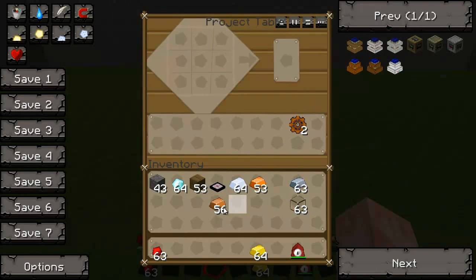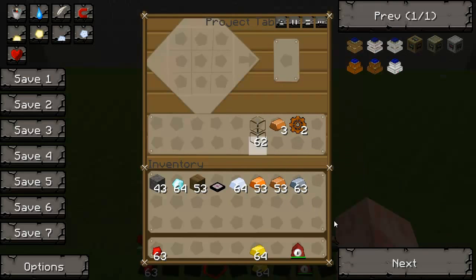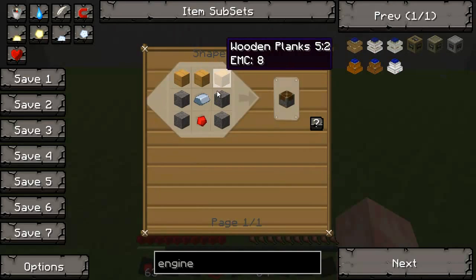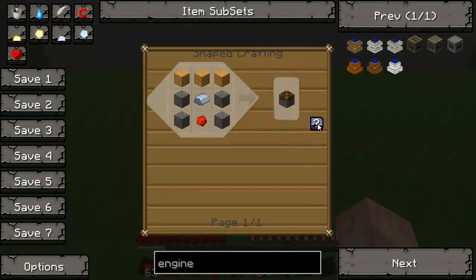Those are actually finalized. We're going to need three coppers, one glass, and now we need to do the piston. The piston works like so: three wood on top, four cobble — two on each side — an iron ingot and a redstone.